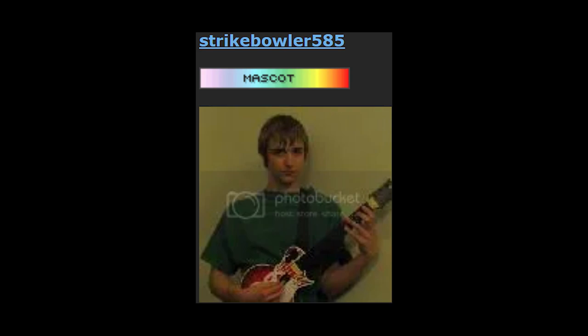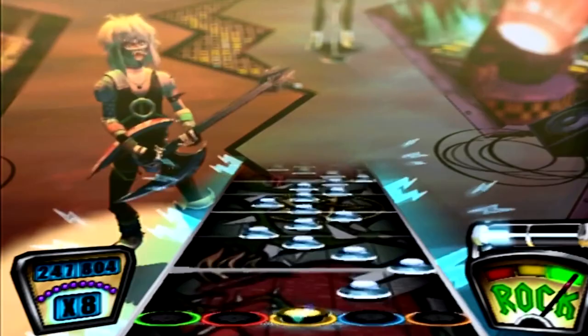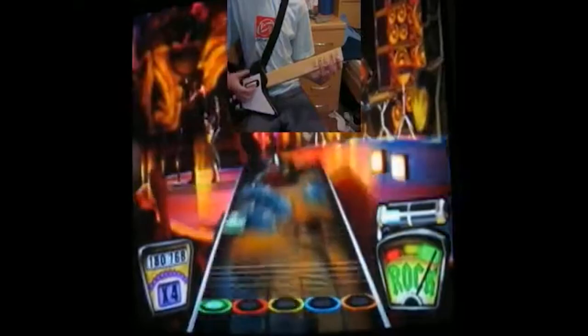And this player's name was Strikebowler585. He had been exploding in the Guitar Hero scene in the last couple months, primarily with Guitar Hero 1, obtaining first-evers on Get Ready to Rock and Tripolet, with his sights on the last song in that game — Bark at the Moon. GH1 is a game where hammer-ons and pull-offs are so precise to execute that it's more productive to simply strum all notes. With a player who specializes in strumming precision, Ballroom Blitz was looking like a solid target for Strikebowler.